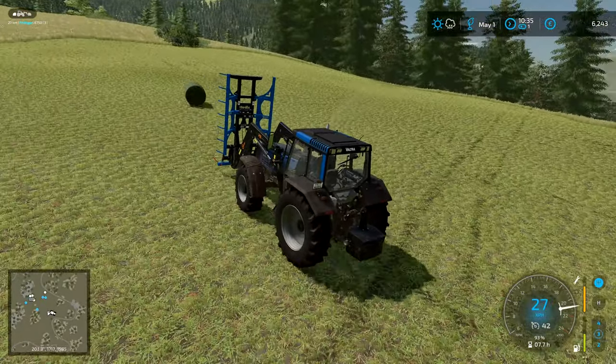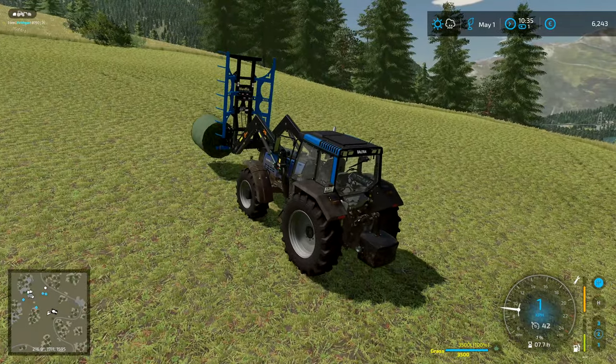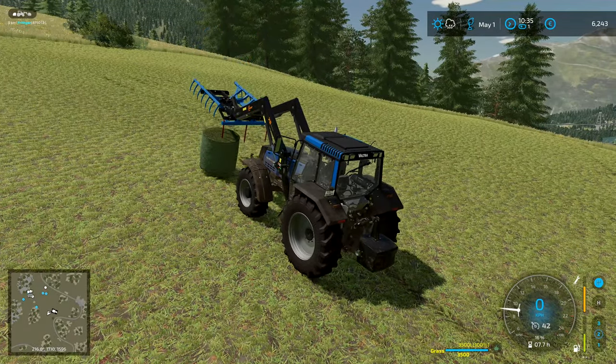We're going to get six bales on here to start with and we'll see how he copes with six bales — if we think we can do more than that then we will. He's not going to cope with doing six bales if he's got to go uphill, because he's got an empty trailer right now and he's struggling to get up that hill. So this tractor is not really built for power but he should be all right for doing some tasks. So we're going to bring it over here and put it on the side of the hill for a minute. And shut you off. Let's go and get the bales at the top first — go and get this one. I think we'll do one at a time.